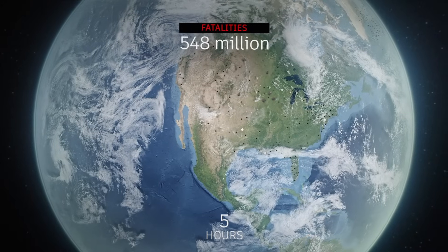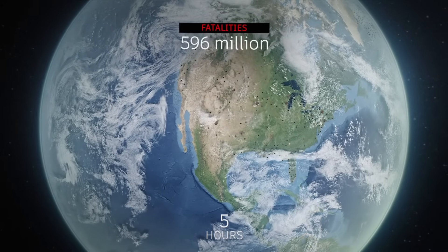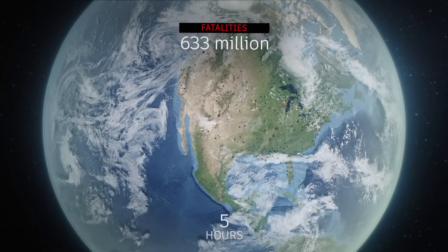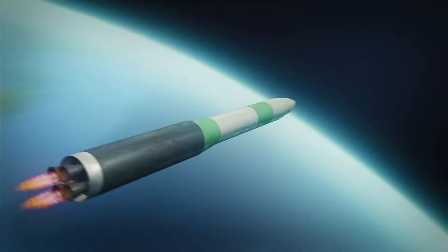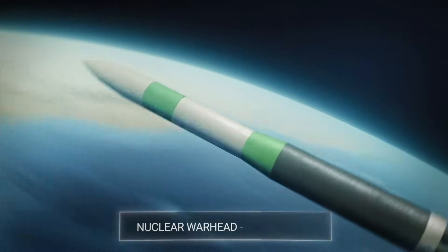At the moment when one side realizes that a nuclear war cannot be won, the war against strategic centers turns into a war of defeat — the main goal of which is to destroy as many cities and as much population as possible, paralyzing the enemy and causing maximum damage. Let's see what happens when the Minuteman missile hits the center of Moscow.